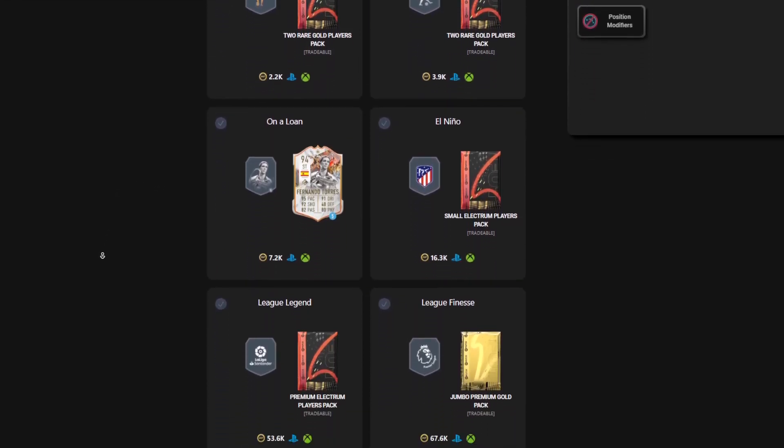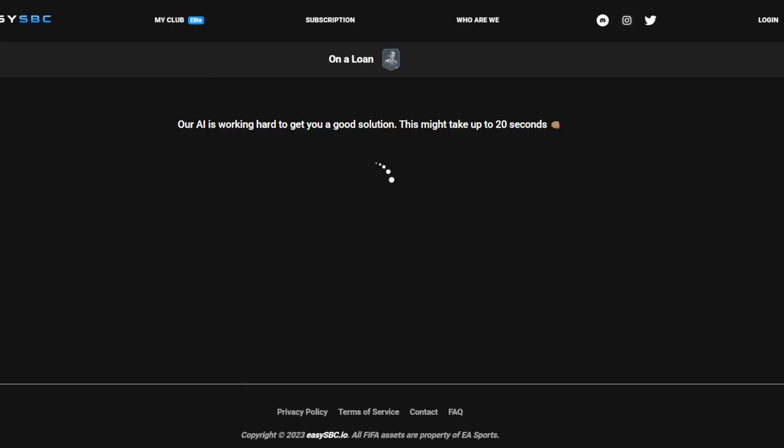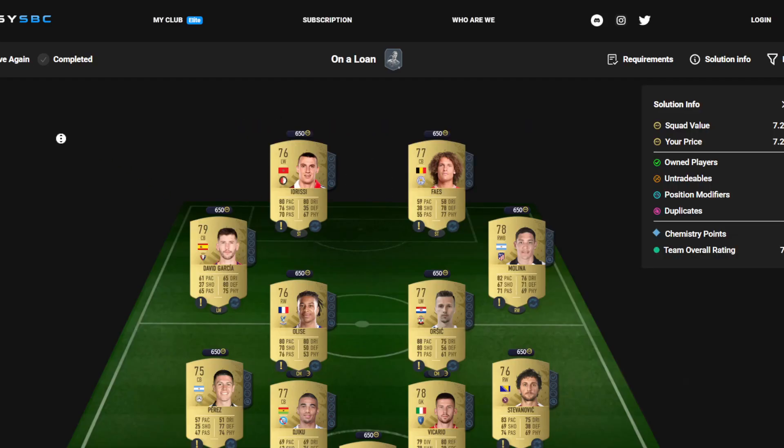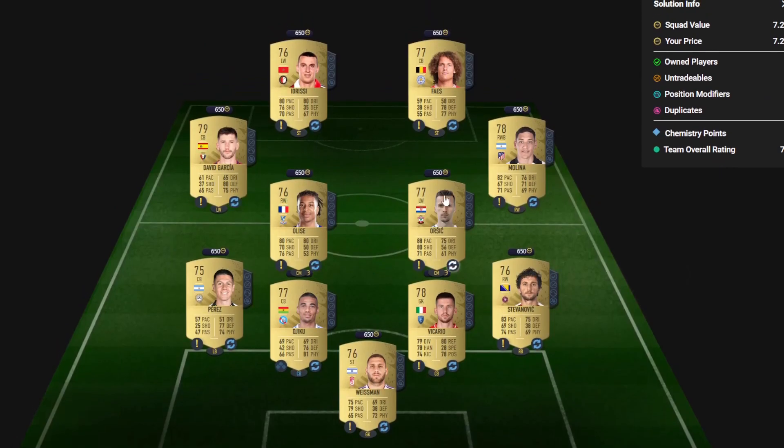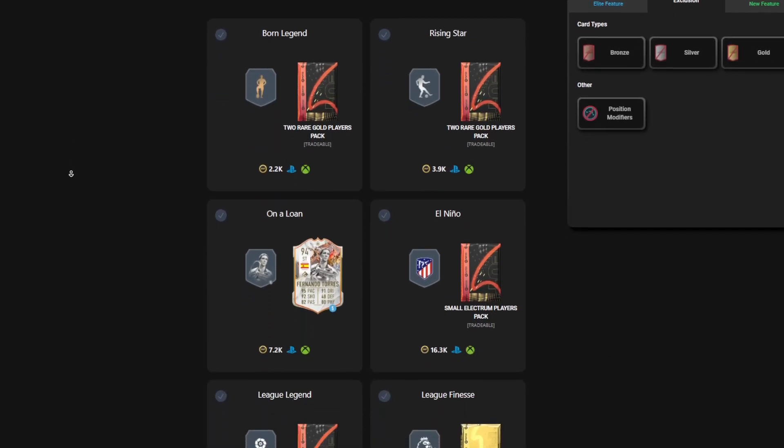The ones that actually matter are these four. So we'll get straight into these. 7k on a loan — you get a loan Torres for 5 games for completing this one. As I said, it's only 7k for this segment, which isn't too bad at all.